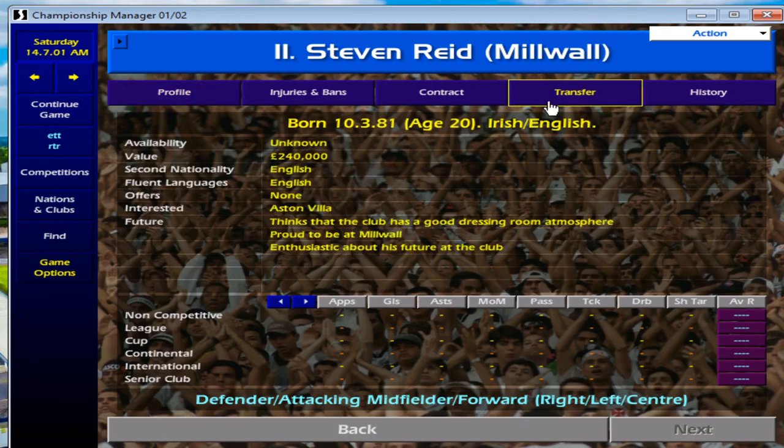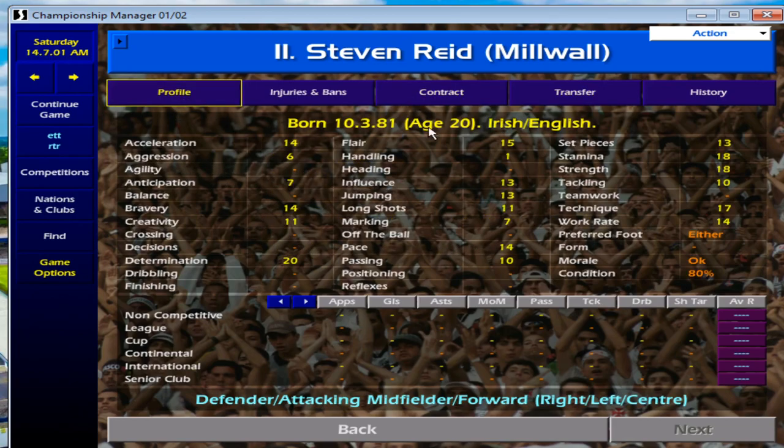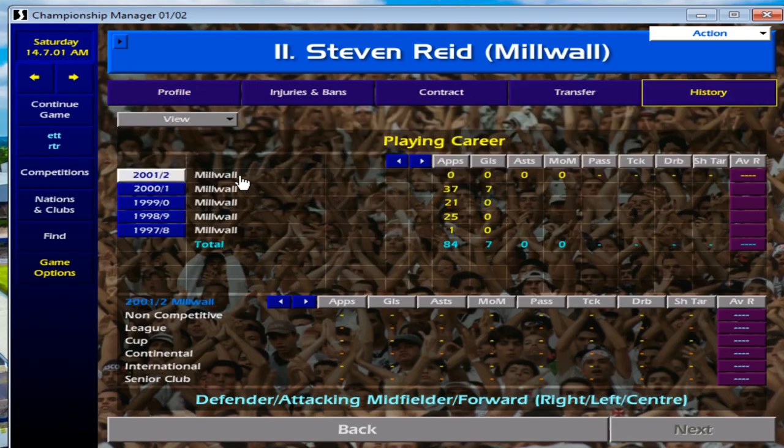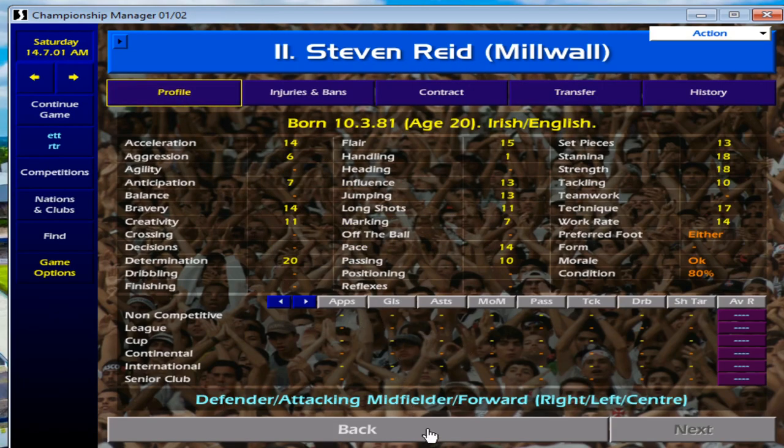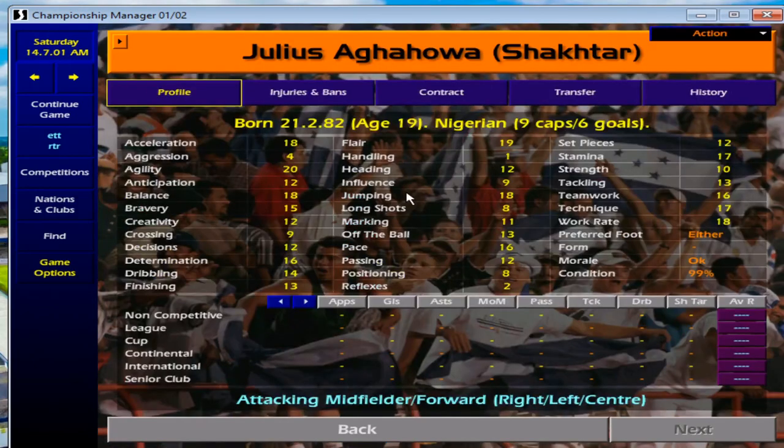Next is Steven Reid from Millwall. Not many people think of him when looking for wingers, but I really like him — he's only 240 grand and not on a big wage. Millwall have some real gems: Tim Cahill, Phil Ifill, and Steven Reid. These are great players you can poach from a lower level, so definitely have a look at Steven Reid.